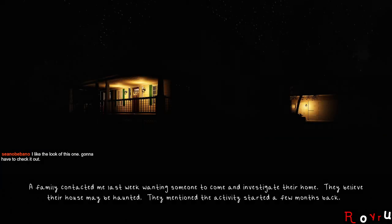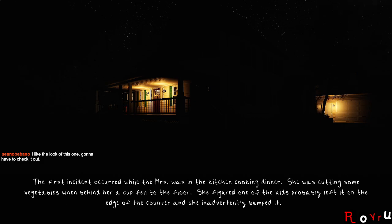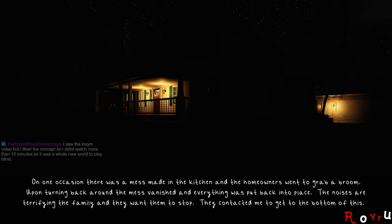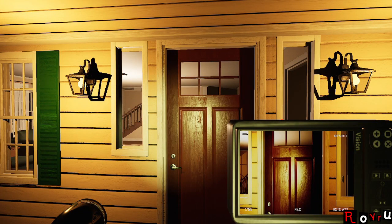The first incident occurred while the wife was in the kitchen cooking dinner — she was cutting vegetables when behind her a cup fell to the floor. She figured one of the kids probably left it on the edge of the counter. As weeks went by, the activity started picking up — about every night something is thrown somewhere in the house. Sometimes it's just sounds, but other times there's a mess. On one occasion a mess was made in the kitchen and when they went to grab a broom, upon turning back around the mess had vanished and everything was put back into place. It's a poltergeist, 100%.